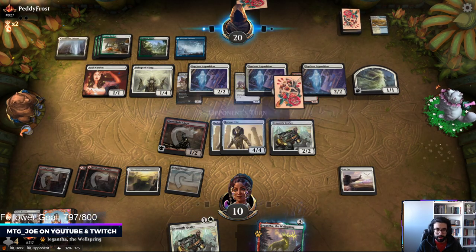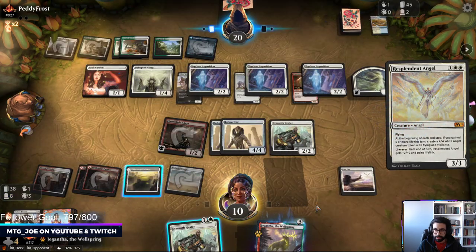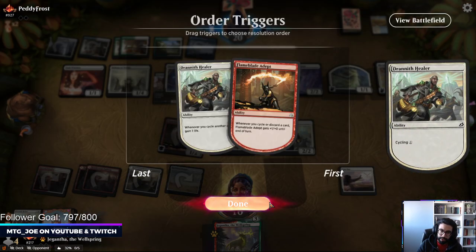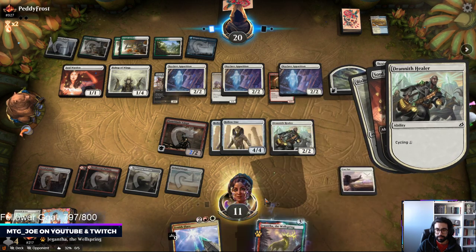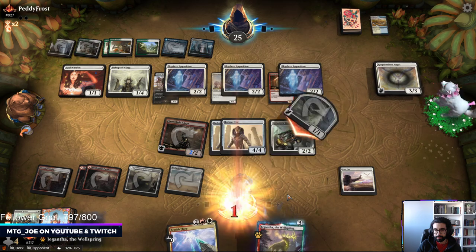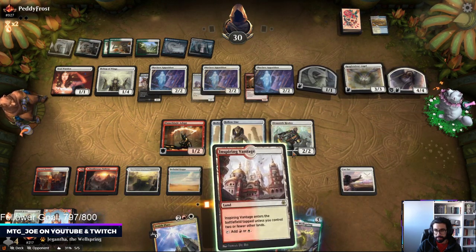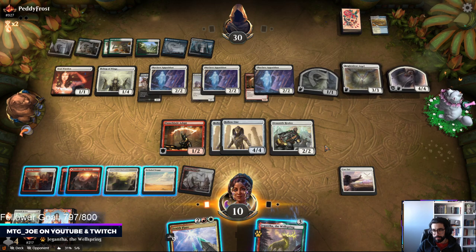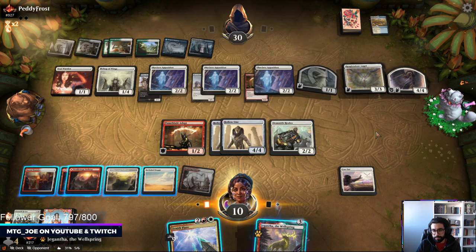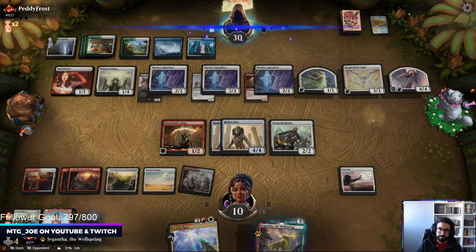Zenith Flare is still something we can play into. Now they're going to get a 6/6 — we need to find Flare. There's a Flare. Because they're going to hit us for 7, we can get them to pump mana into Resplendent Angel and then kill it that way. I think we need to play somewhat defensively here. They got a Spirit, but they're already over 30 life, which makes it a little rough.